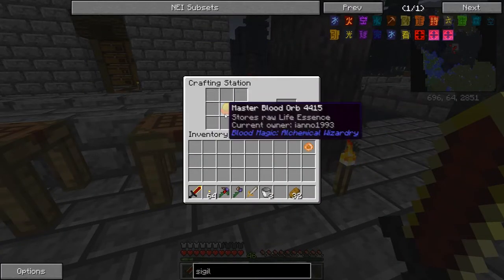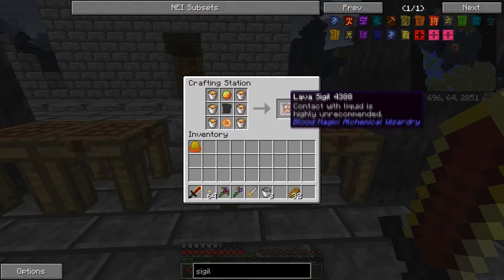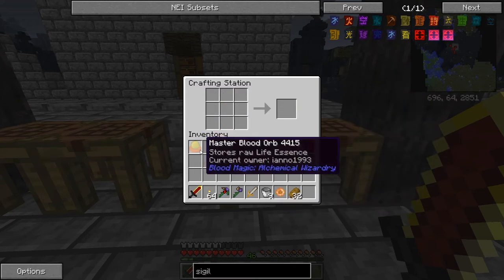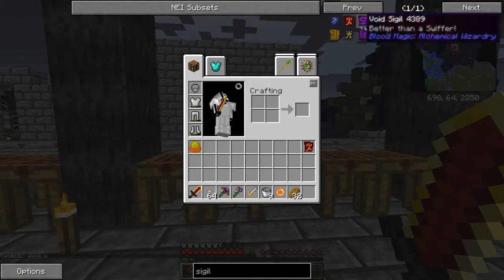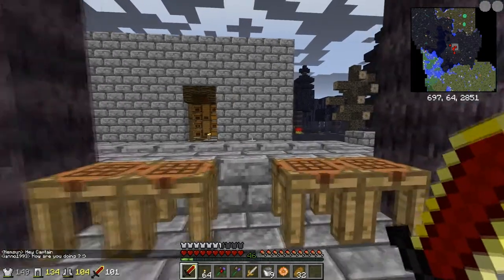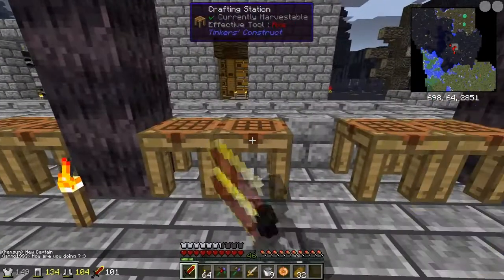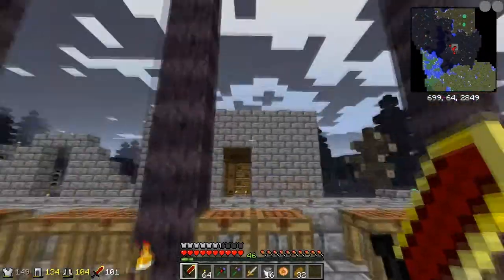I need a lava crystal for the lava sigil. The lava sigil gives you lava protection. When you put it into your bound armor, the next sigil will be water protection, because I don't want to drown - I want to be overpowered.